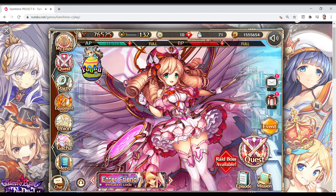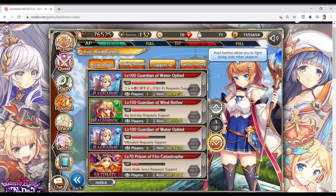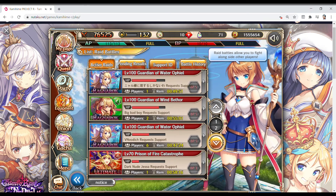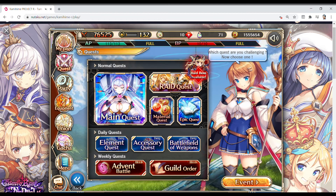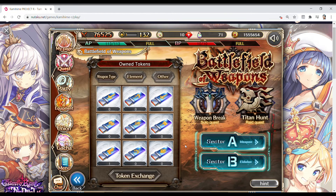That's it on some of the minor stuff. Now, something a bit more major: going into Quest, Battlefield Weapons has been added. This is very difficult content, at least when it comes to the Titan Hunts. Weapon Break is dependent on how strong your teams are — but if you're not handling Guild Order, you have no chance at Weapon Break anyway. You need to do that on all six elements to be really optimal.